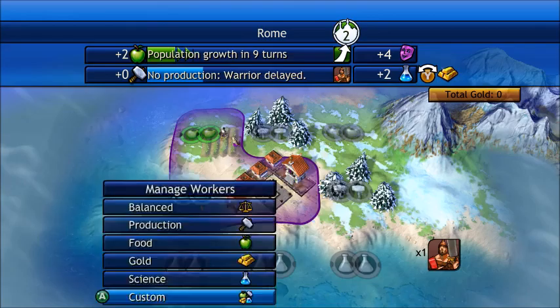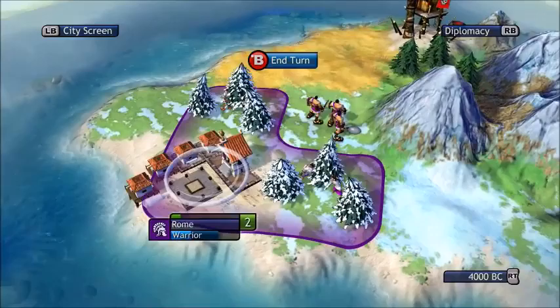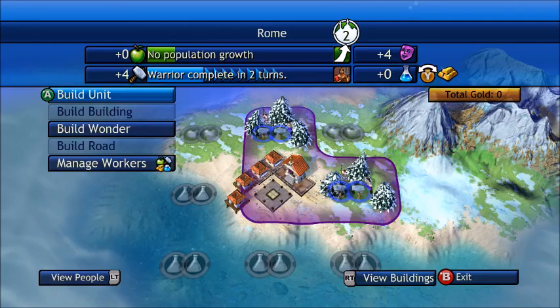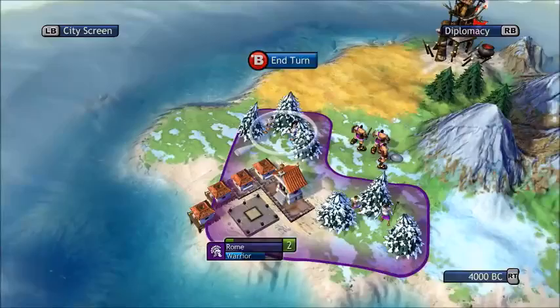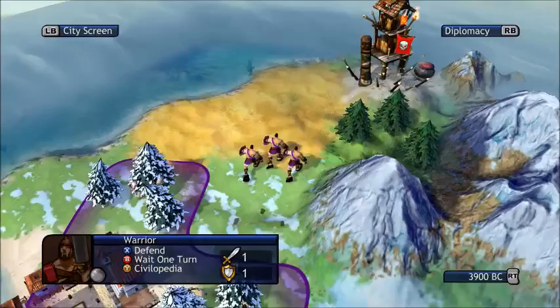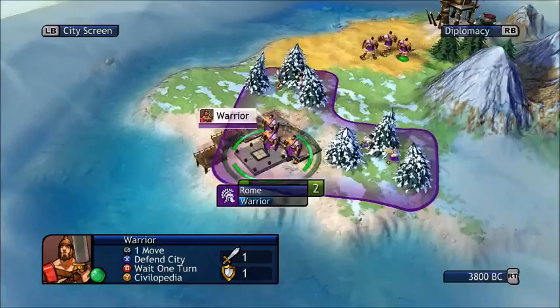First thing you want to do is get out there and explore. You want to remove food production and put two on material production. What you want to do is get as many warriors as you can within a few turns. Pretty much you want four warrior units. The first three that you make, including the one that you start with, spread out to other areas and explore. The fourth one will stay at your town and defend it. Waiting to make a few warrior units before you settle one down in your own village to defend is okay.